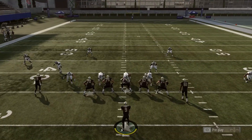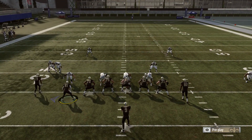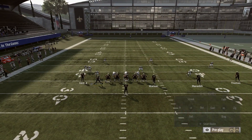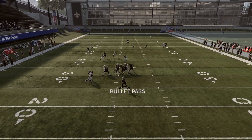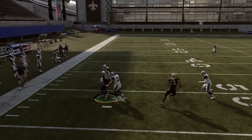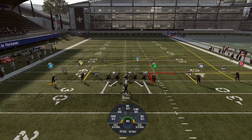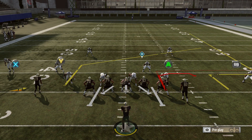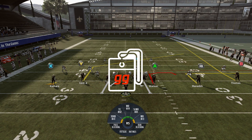While this is a nice zone-beating play, you can mix in a few things. You can motion the receiver inside and run a comeback route from the slot — some things to hedge your bet against both man and zone. Against man-to-man you're still looking for that comeback route, and you have the post that can beat both man and zone, plus your underneath options. This is a nice way to round out the year with something forward-thinking into Madden 20.